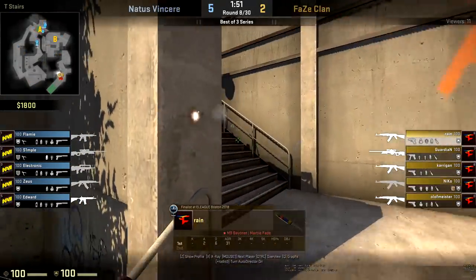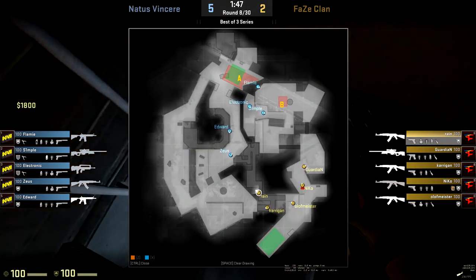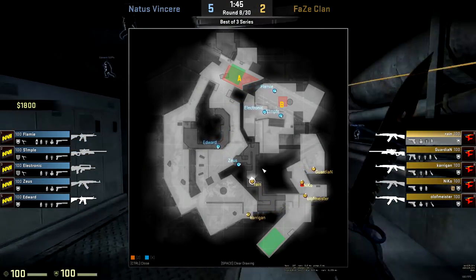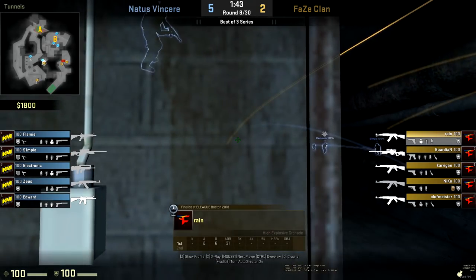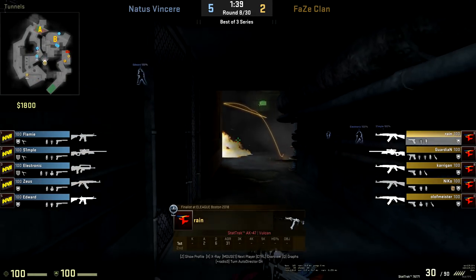Now with the housekeeping out of the way — connector control is very important for party and short control. For the rest of FaZe, we're going to see Rain start to utilise his entry ability, his explosive nature, and really lock down some of these rounds with very simple and basic strategies.